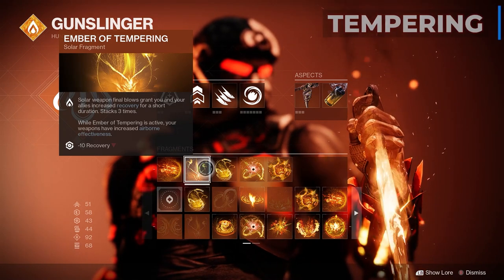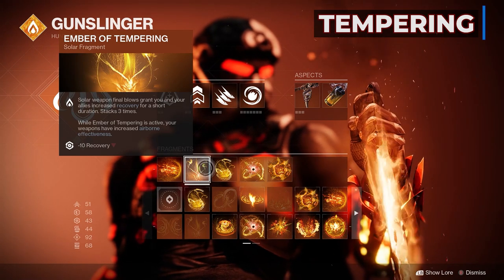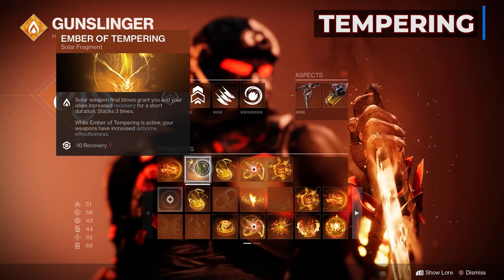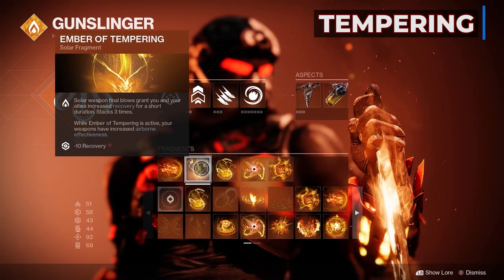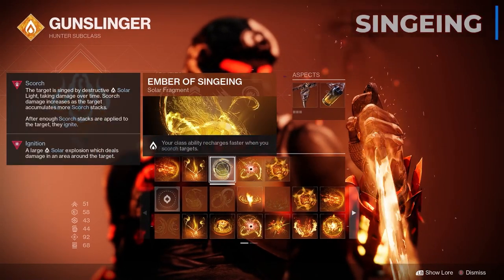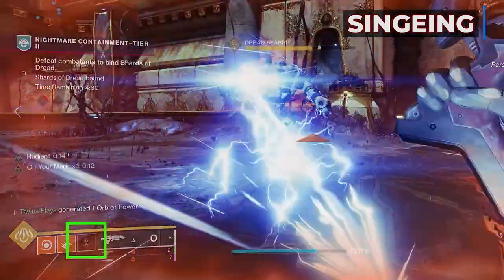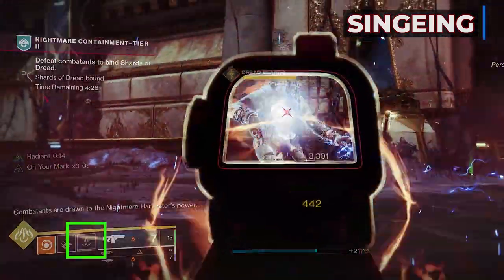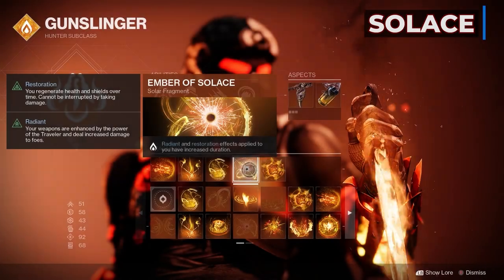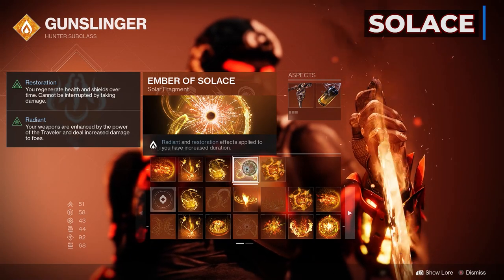The Ember of Tempering: Solar weapon final blows grant you and your allies increased recovery for a short duration, stacking 3 times. While the fragment is active, your weapons gain increased airborne effectiveness. This isn't too helpful for me, but some of you might take advantage of that. What I like is the increased recovery for solar weapon kills — anything that keeps us alive is good. The Ember of Singeing: your class ability recharges faster when you Scorch targets. We'll Scorch targets with our grenade and throwing knives, so this helps get our Acrobatic Dodge back faster. The Ember of Solace: Radiant and restoration effects have increased duration — Radiant goes from 10 seconds up to 15 seconds with this fragment.